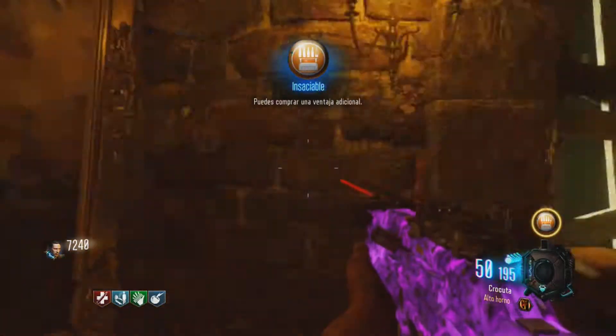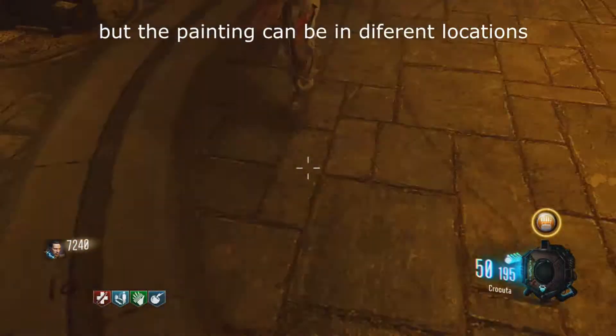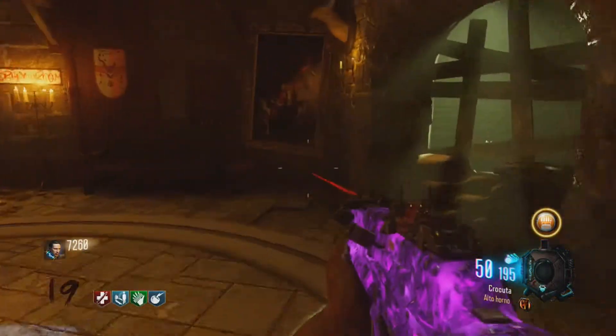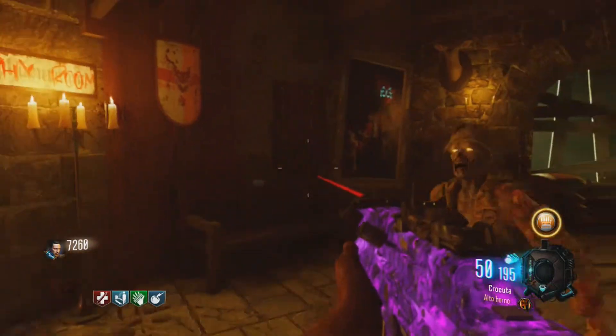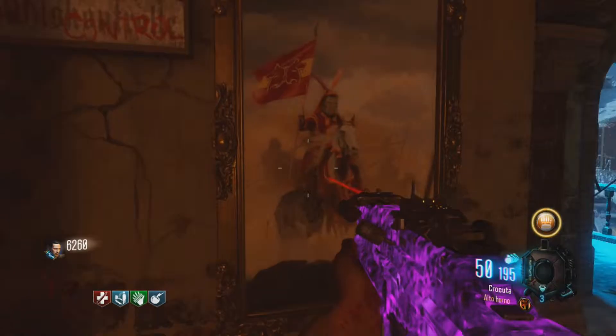The first thing you want to do is click on these paintings — they are always in the same order, and as you can see on the screen right now, I'm showing you whereabouts they are in the map. The first one you want to click on is where a knight or a king is sat beside two wolves, and when you know it's the right one, you'll hear a nice strumming sound.